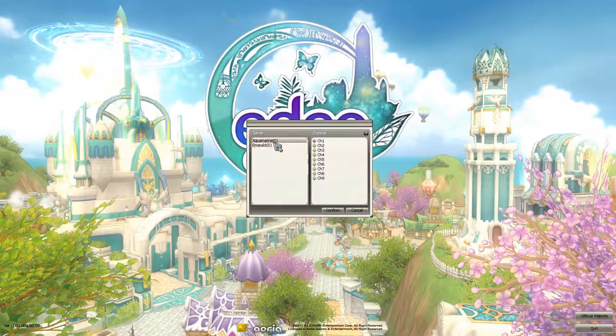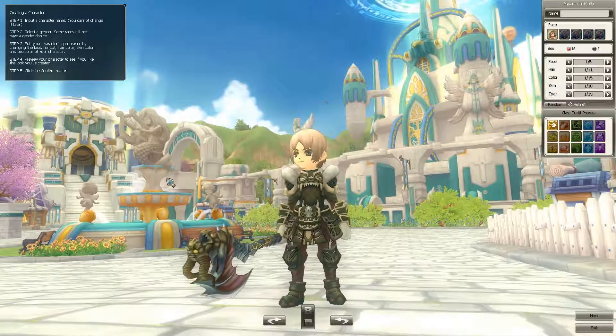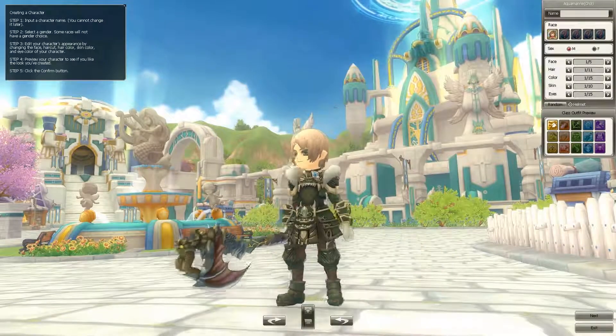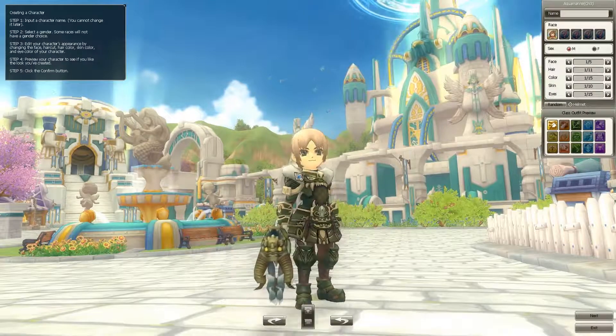Apparently there are two servers — Aquamarine and Emerald — both of them looking to be full or busy. We'll just go ahead and start creating a character. The graphics look a little cartoony-ish, a little anime-ish, so it appeals to quite a bit of people.